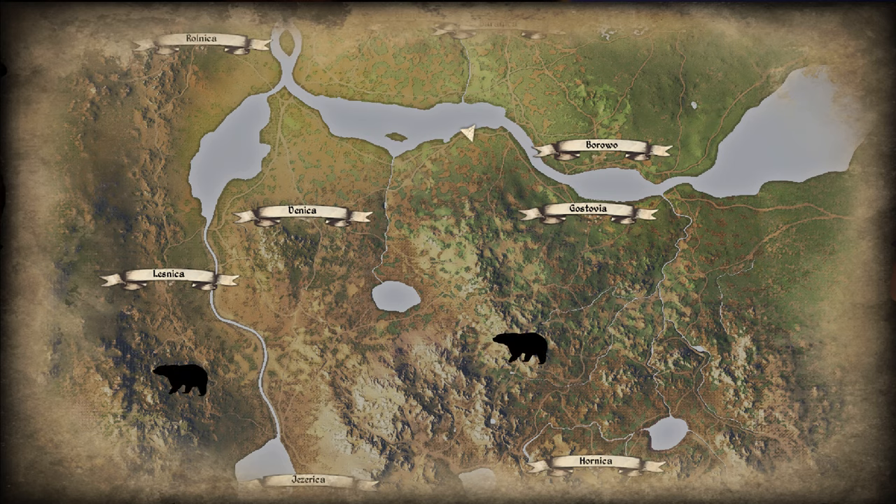You can find bears in the central mountains between Gostovia and Honica, and another spawn location I encountered is in the southwest between Gezerica and Lesnica. For the bows, I have found three main spawns so far: one very close to Denica, another in the north in the lakes west of the hunting lodge of Sambo, and lastly at the south east of Gostovia. There are multiple wolf spawns on the map, but the biggest one in my experience is close to Sambo. Some others are south east of Gostovia, or north of Honica, and both north and south of Lesnica.